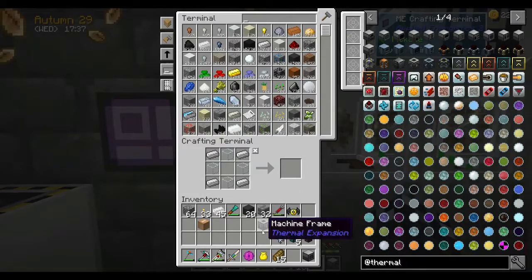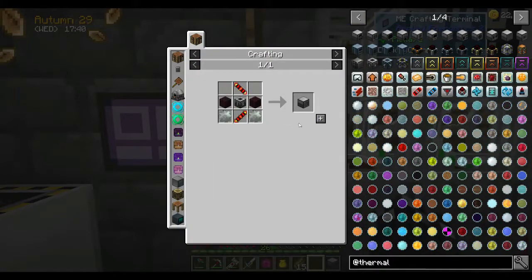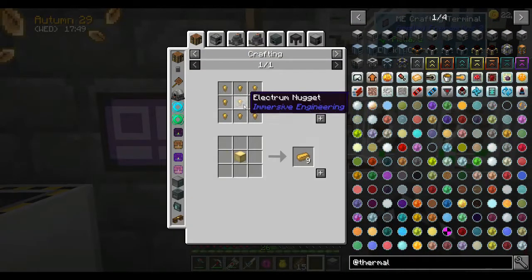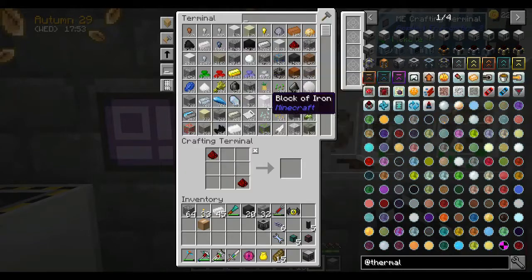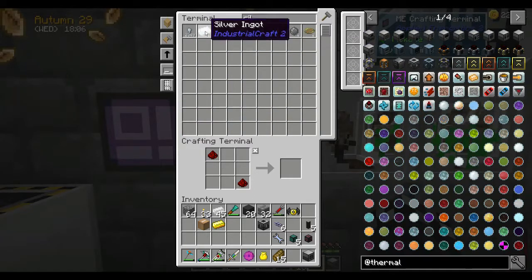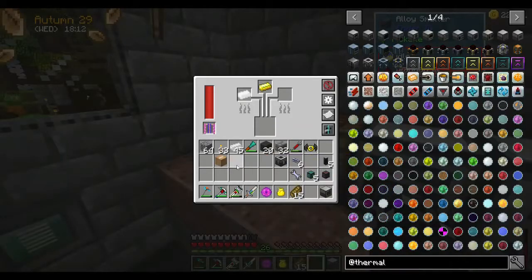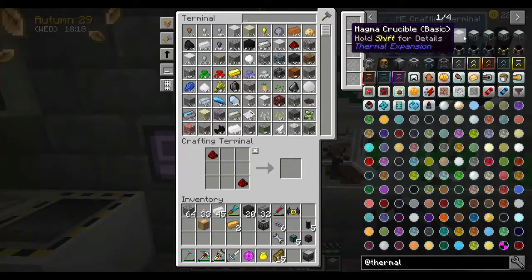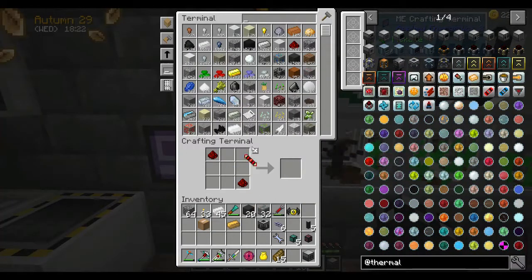Hopefully things are a little better now — I'm crossing my fingers and hoping that this isn't the beginning of the end for the pack. It really is starting to cause me some grief. I'll fix the problem somehow. Do I have some silver? Yes, I do, but I don't have a lot of silver. We were making a magma crucible, so we need one of those and a couple of invar ingots.